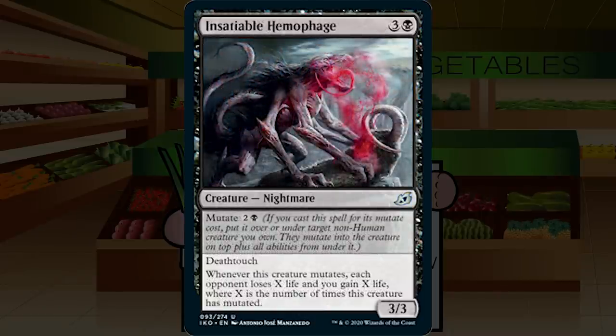Up next is Insatiable Hemophage — three and a black for a creature nightmare at uncommon, a 3/3 with deathtouch. Whenever this creature mutates, each opponent loses X life and you gain X life, where X is the number of times this creature has mutated. Mutate cost is two and a black — very aggressively costed. You get a 3/3 deathtouch for three that drains one, and future mutates drain more. By the third mutate you're looking at a 12-point life swing. Solid B — I'd happily play every Insatiable Hemophage I can get.